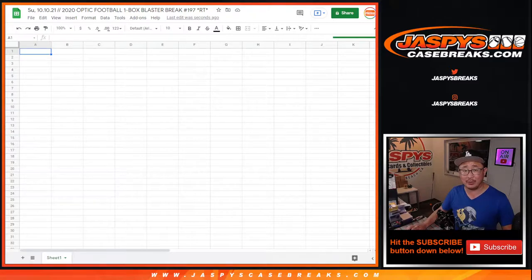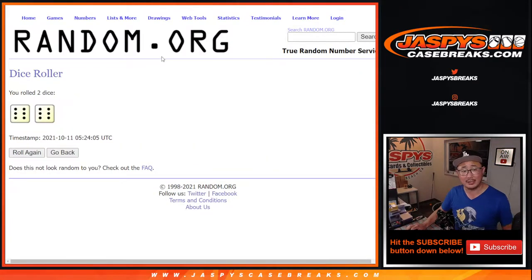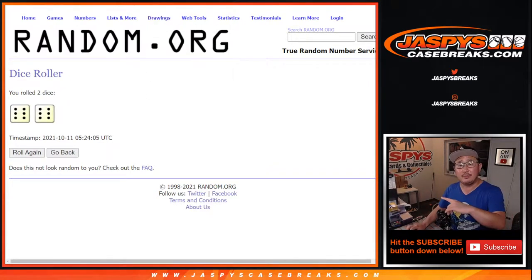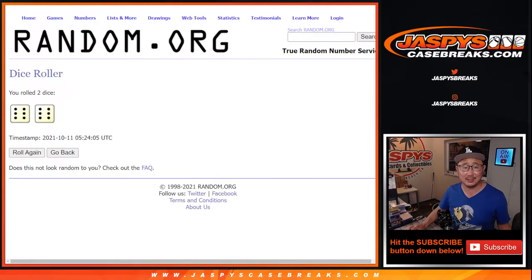First, we're going to make you sweat it out a little bit, boys and girls, because we're going to do the break itself first. So let's roll it and randomize it 12 times for names and teams. The giveaway dice roll will be a different dice roll, but this is six and a six, 12 times.